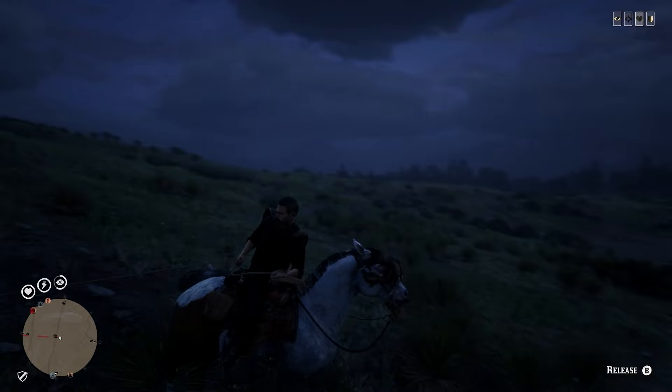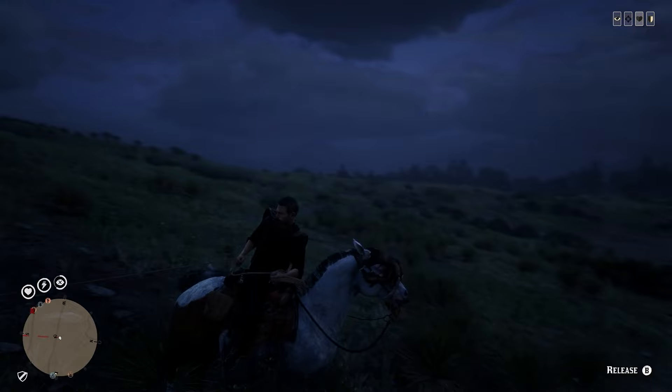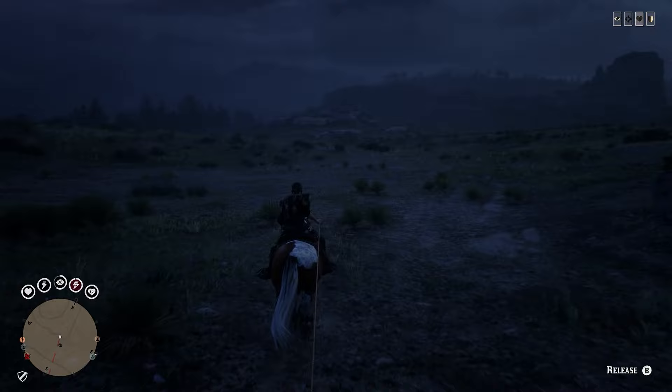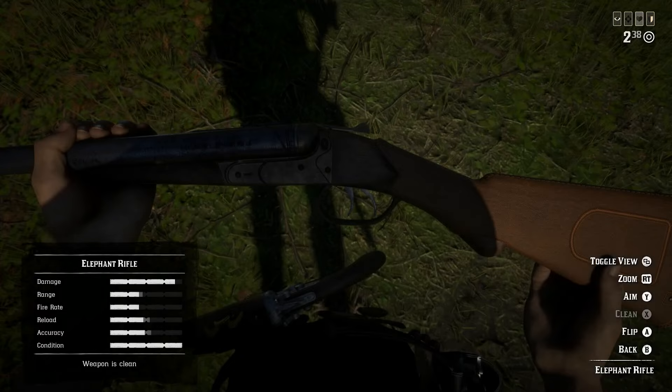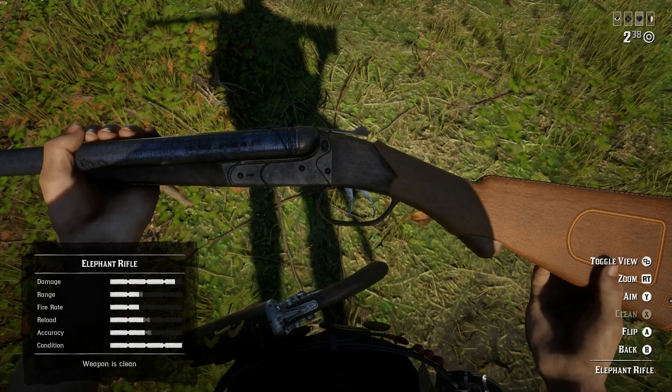Tip 22: You can actually drag an animal with your lasso and this won't affect the quality of the meat in any way. This will enable you to transport two carcasses at once. Tip 23: One weapon to avoid is the elephant rifle. Some people think it's great for hunting down legendary animals, but it's highly overrated. The semi-auto shotgun is much better at taking down legendary animals if you decide to go down this route.